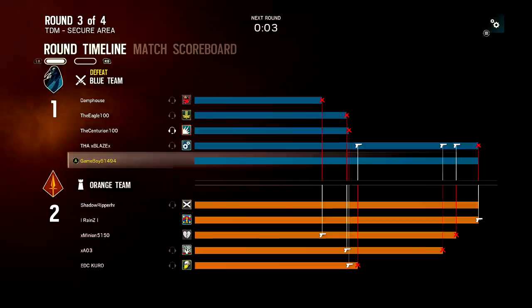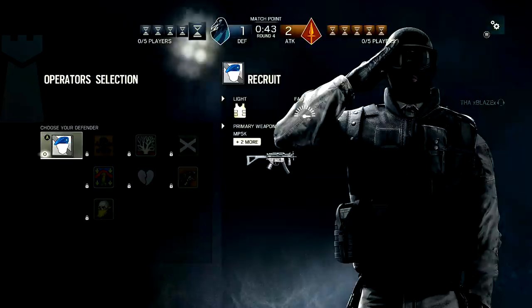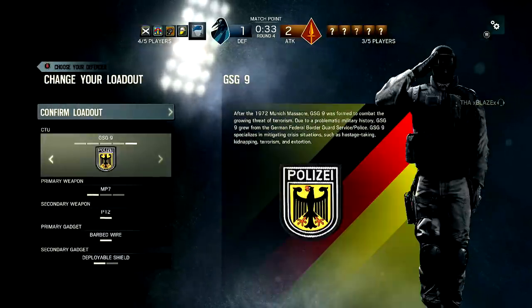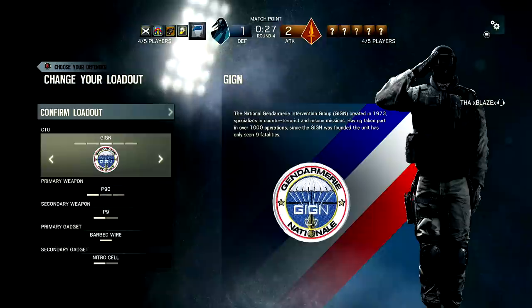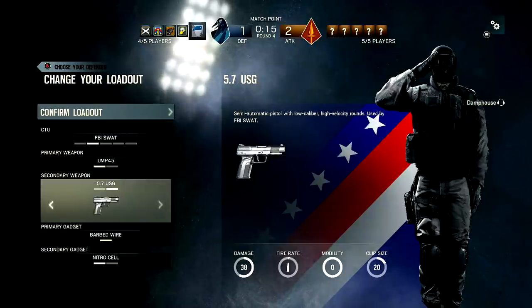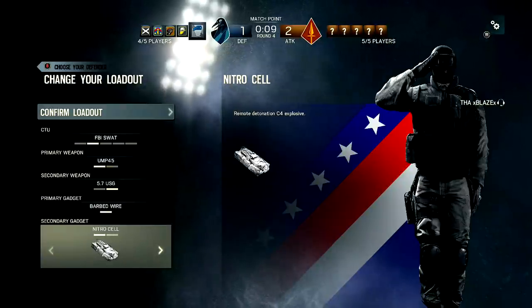Next round. Okay so it's a round-based thing. We can change who we want to be — CTU, Counter Terrorist Unit. Big 24 fan here. We'll be the FBI SWAT. We have a choice of a UMP, we'll do that. Hopefully these guys know what they're doing because I have no idea.